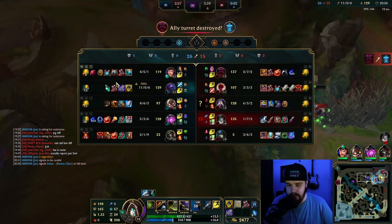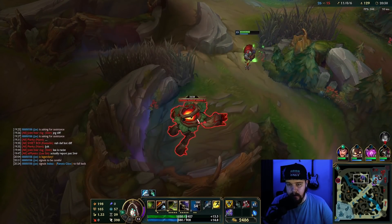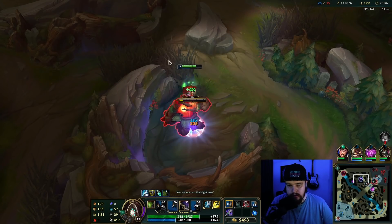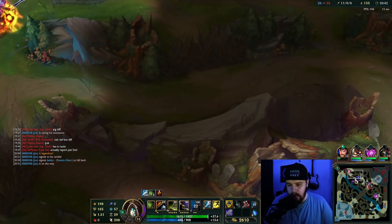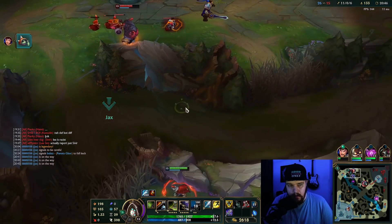This is too aggressive right now. Something I should get is definitely some magic resist next — since they're pretty burst-heavy here, I can go for the Maw. Kassadin doesn't have that much burst. I need to help my Garen if I can.